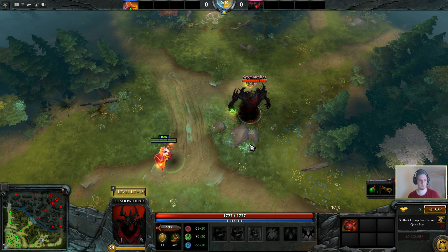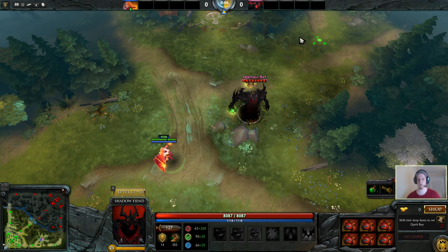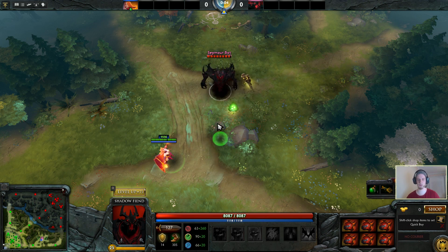I'm gonna Ctrl+C that so we can just spam it and give him 6 hearts. Now I have a bot here with 8k health — very good to practice on.